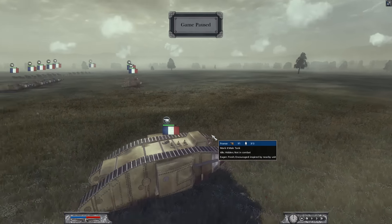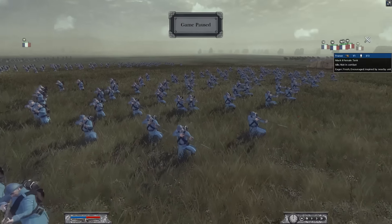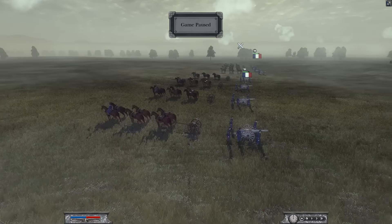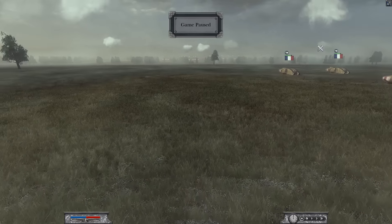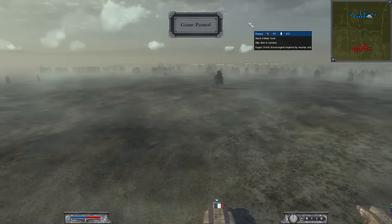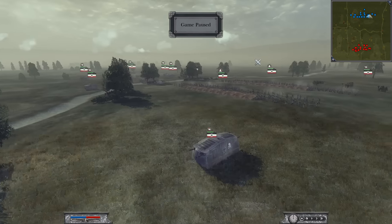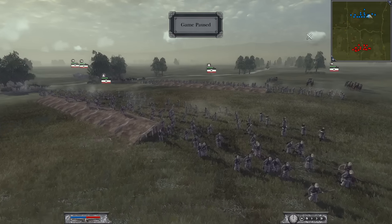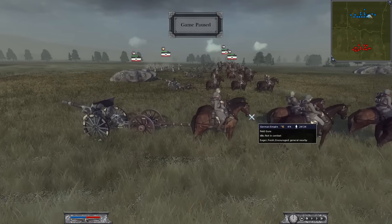I am commanding the French and I've got about 10 tanks in my army. I'm also bringing some infantry and some artillery on the flanks, just to make it a little bit more chaotic and interesting. So today we are taking on the German Empire. The Germans have a very similar army — they are bringing 10 tanks. He's got his infantry in the center and artillery on the flanks.